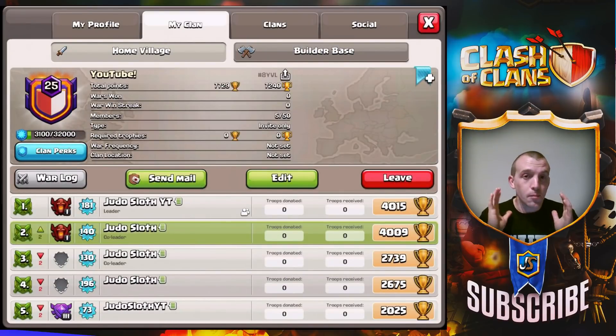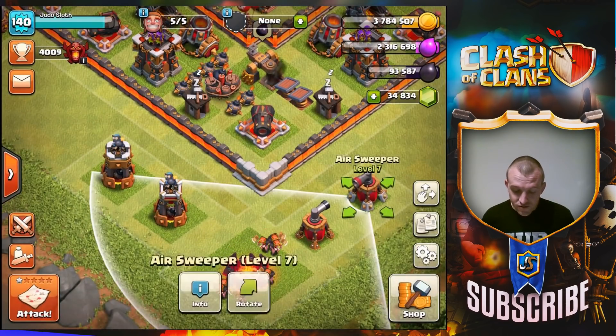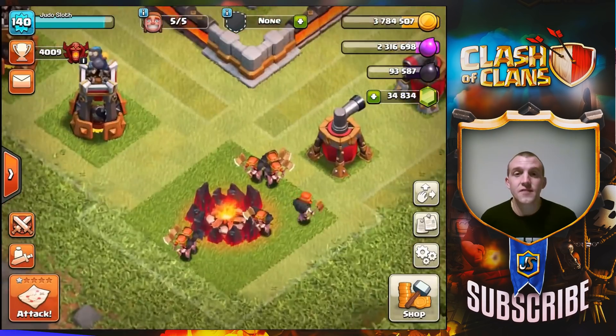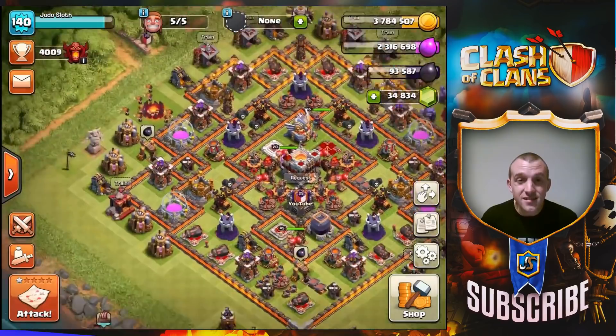If you missed sneak peek number one, we had the bomb tower to level 6, the air sweeper to level 7, golems to level 7, and valkyries to level 6, as well as extra walls — so plenty of upgrades there.